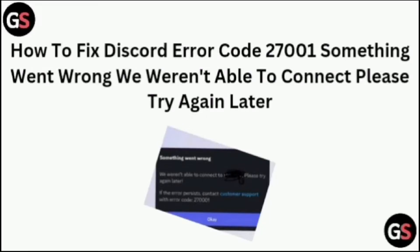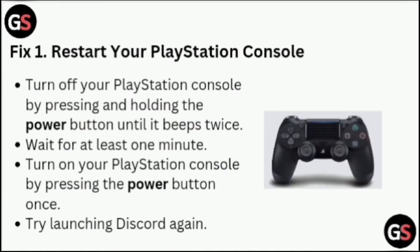How to fix Discord error code 27001: 'Something went wrong, we weren't able to connect, please try again later.'